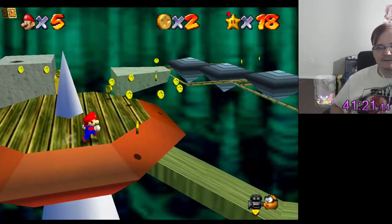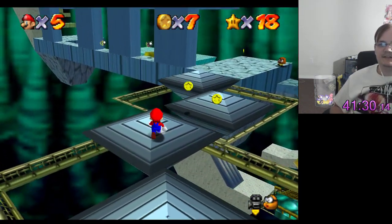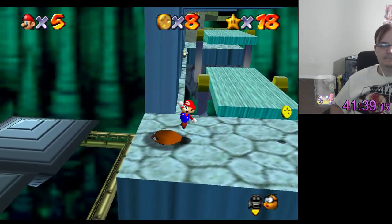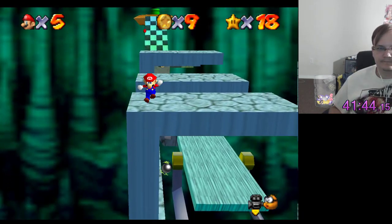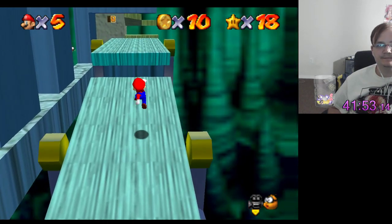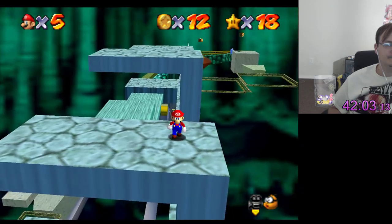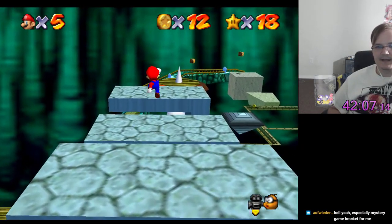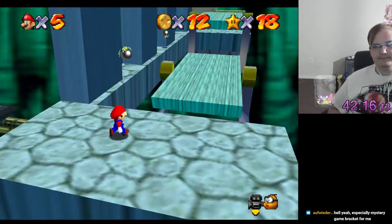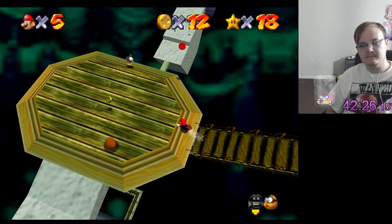Shifting Sand Land is Bowser in the Dark World. The only thing you can really do here is red coins. This one's a tough coin to try and get — just kidding, literally God. I am sad that I'm not going to Combo Breaker because Combo Breaker was a lot of fun last year. I actually got to meet a lot of really cool people at Combo Breaker.